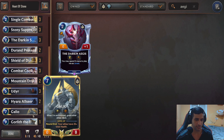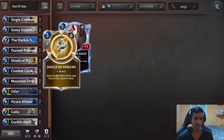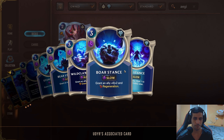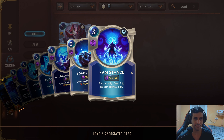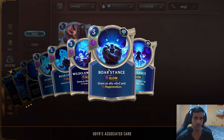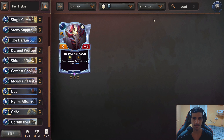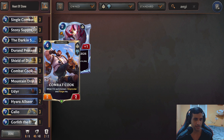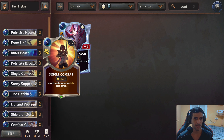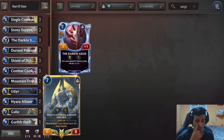If you can get the regeneration with a stance swap, you should always go for it. The overwhelm should come last. You don't really use the ram stance and the bear stance — especially the bear stance, there is no reason to use that one in this deck. The ram stance can be used on a leveled-up Galio to rally, because the first time an ally takes damage each round, they rally. But most of the time you just want to give your allies regeneration — that's your first priority always. The second priority should be the wildclaw stance to give them overwhelm.